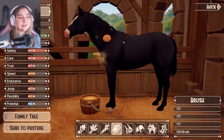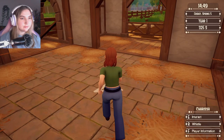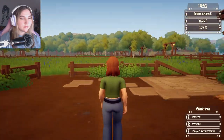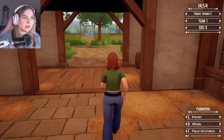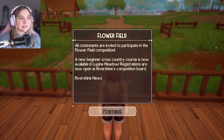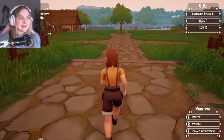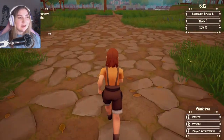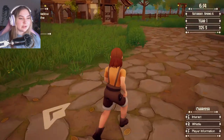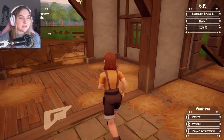I always go out to the pasture instead of the actual entrance. Okay, we have announcements today — all contestants are invited to the flower field competition, and a new beginner cross-country course is now available in Lupin Meadow. We get to have a nice Lupin Meadow competition! I need the money, my bank is hurting. We're gonna take care of Forest and then enter the competition. I kind of want to do two competitions today and also start saving up for a horse.